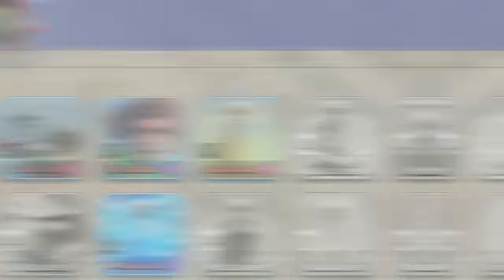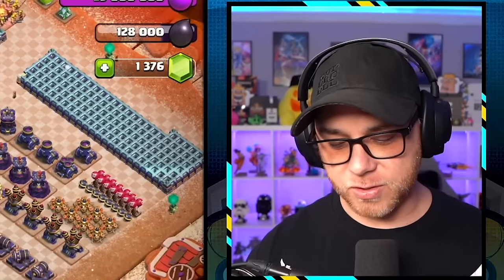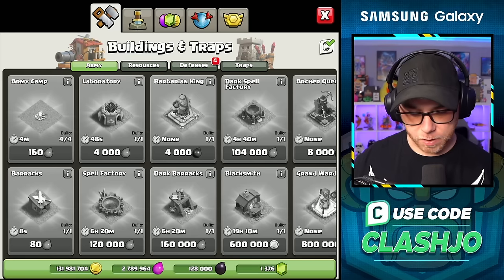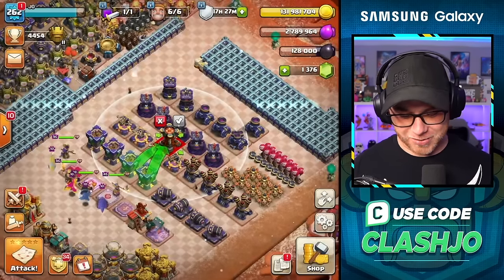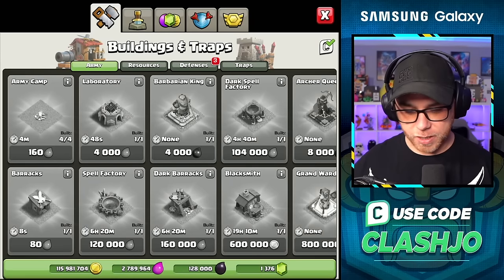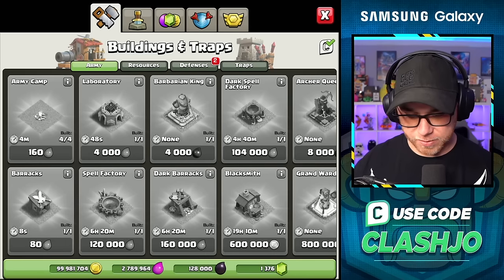Now you need 17.6 — rune again. I accidentally clicked the storages — such a bad habit of mine. Root rider level three — that will max this troop out. Let's move into defenses: merge the archer towers. So we're going to merge the archer towers, 16 million. We can put this over here and book it. There goes our second one, booked. And then the ricochet cannon.